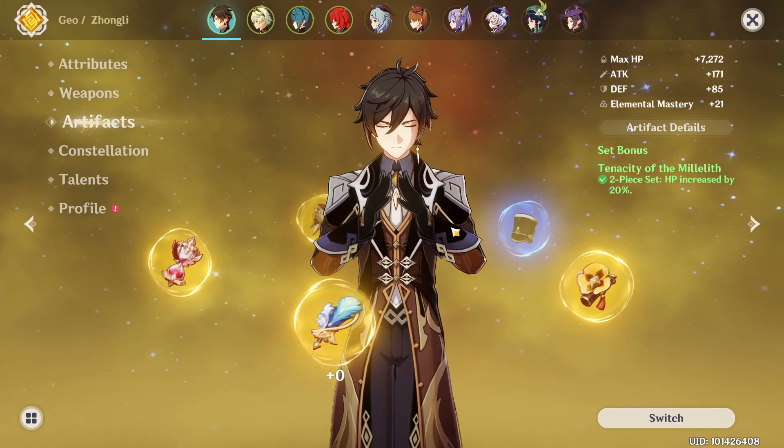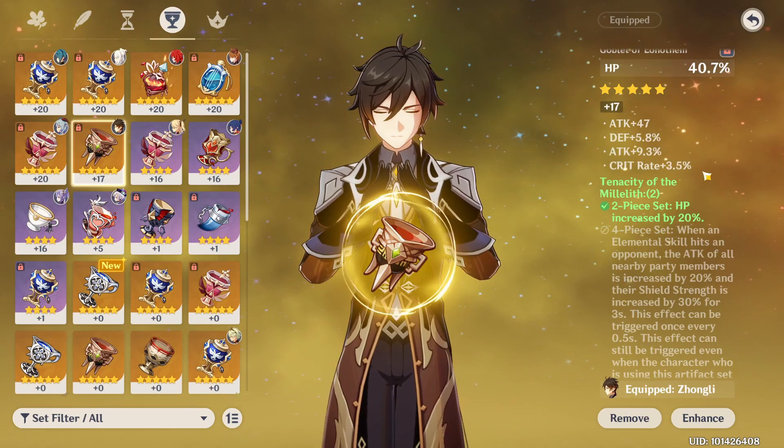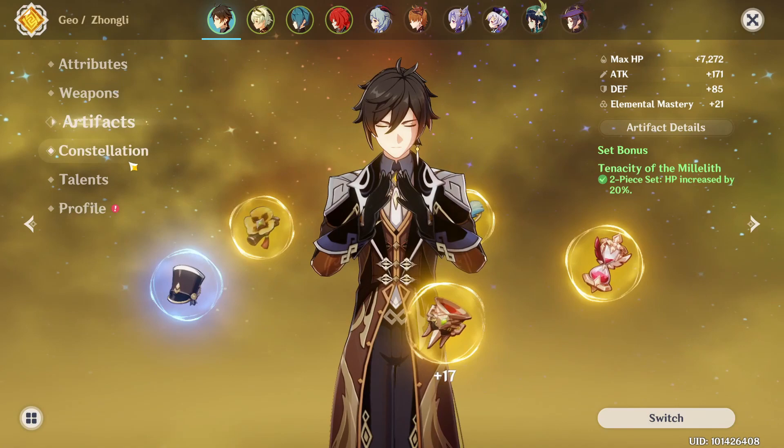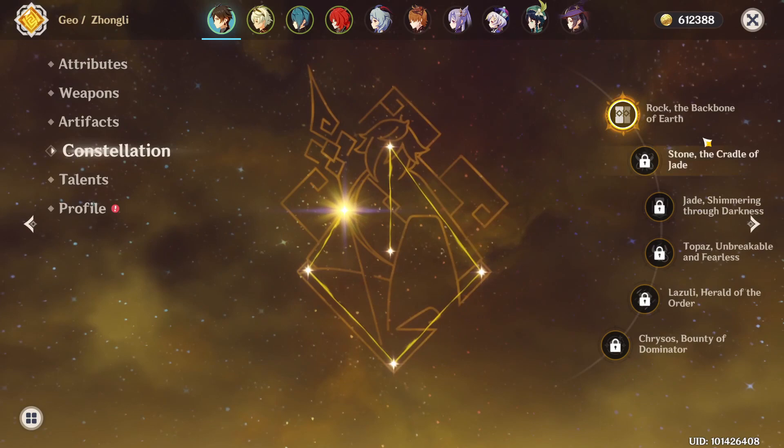It's perfect for him. For substats, you don't need to spend months farming for the perfect substats. You just need HP. If you can get HP substats, perfect. If you can't, it doesn't really matter that much. For constellations, I have constellation 1 but you don't need this — you don't need any constellations. It doesn't do anything really for the purposes you'll use him for.